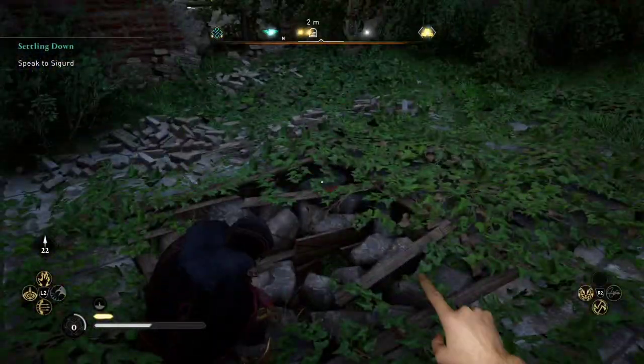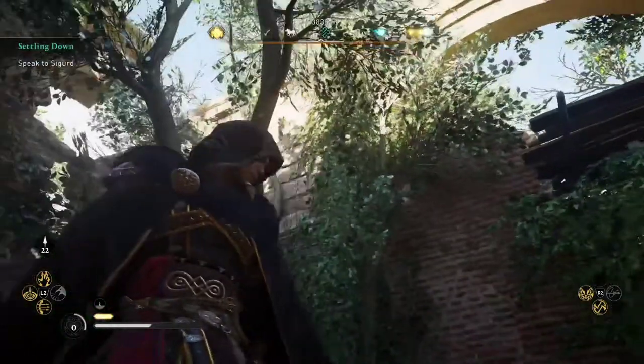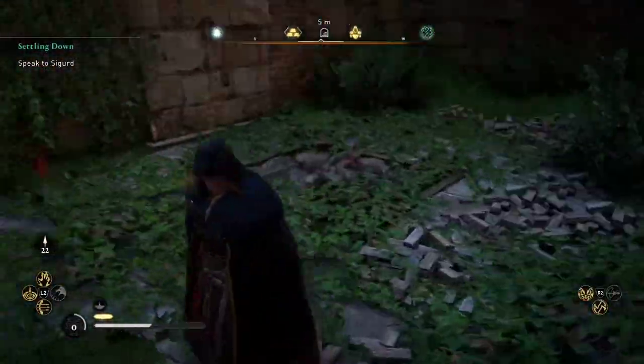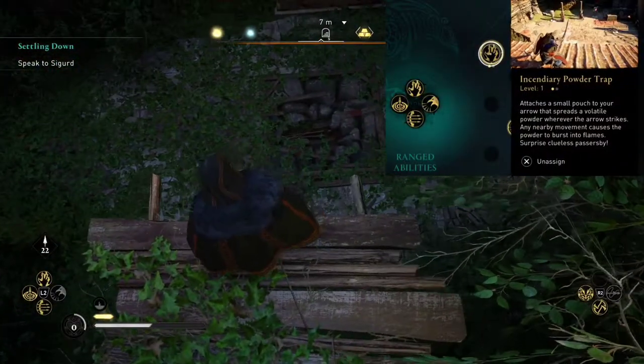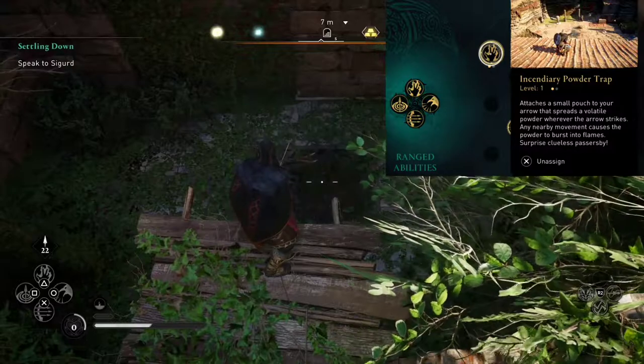Once we get down there, we're going to notice that there's no stairs, but there's rocks that we need to break. There's a ledge right behind us. After we climb up the ledge, we've got to figure out a way to break those rocks. What I ended up using was a ranged ability — the incendiary powder trap.